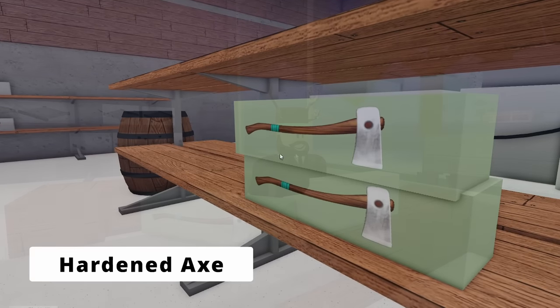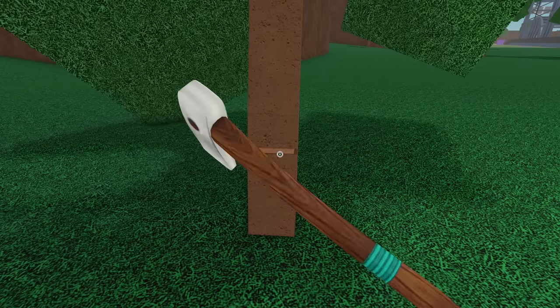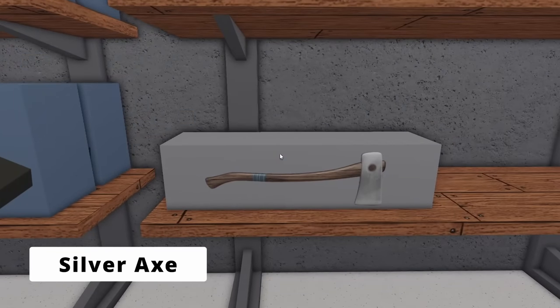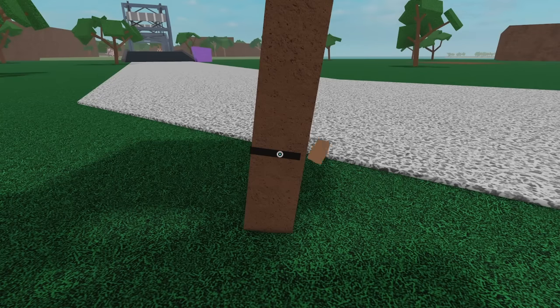Next up is the hardened axe, which is also sold at Woodruss and is nothing special, but it is better than the steel axe. And finally is the silver axe, which you can also buy at Woodruss and is the best axe you can buy from there.